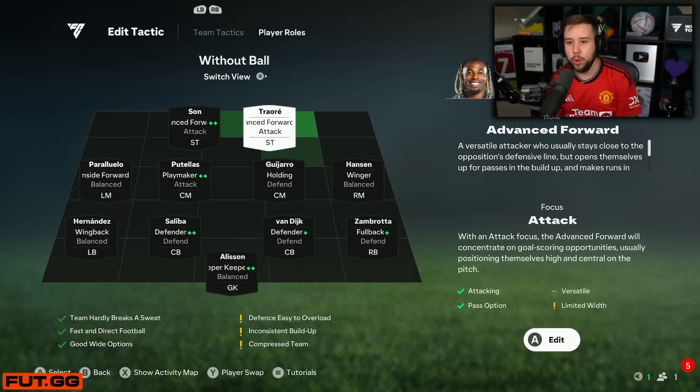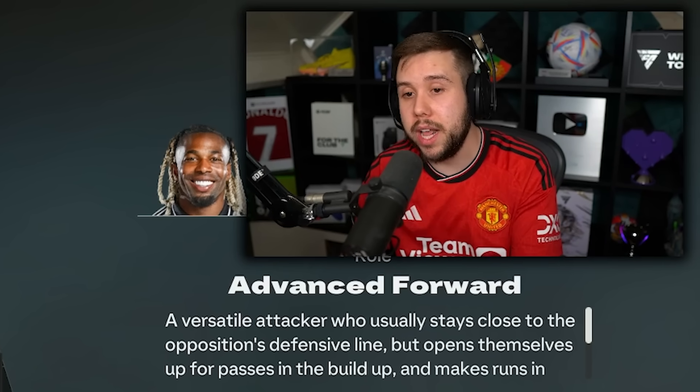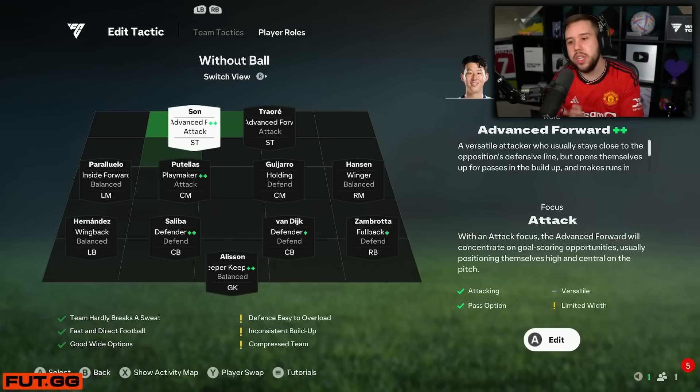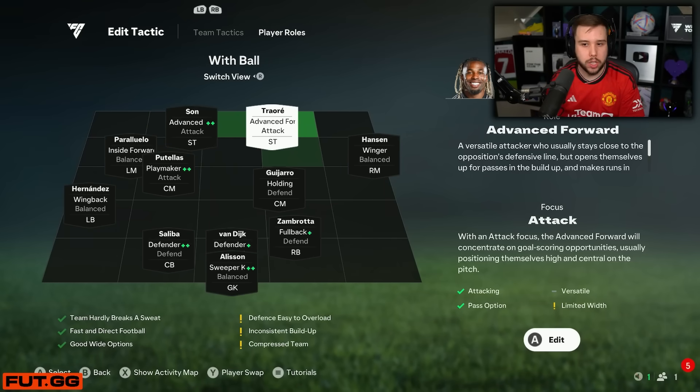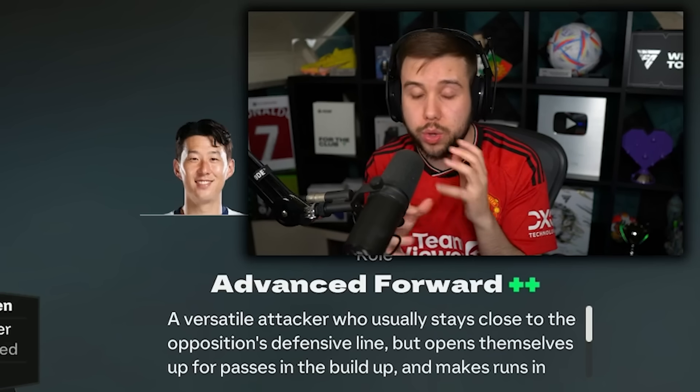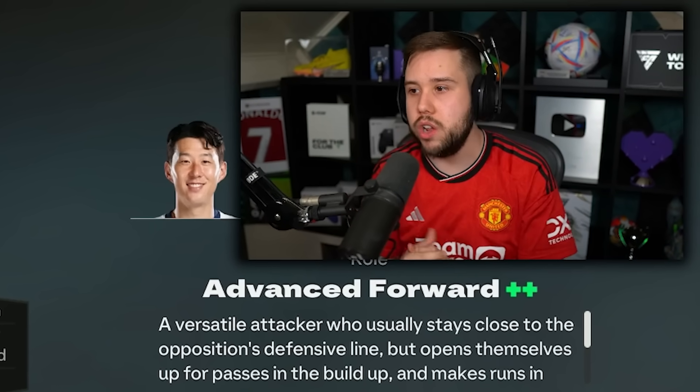With the two strikers: advance forward on both. I've seen people use false nine plus advance forward, and poacher plus advance forward — those are nice combos — but I like advance forward on both. If you can have one player with advance forward plus, that would be great; you don't need both. Adama Traore doesn't have advance forward plus — he can just play the role — but you do definitely notice a difference when a player can play the role really well with advance forward plus plus.